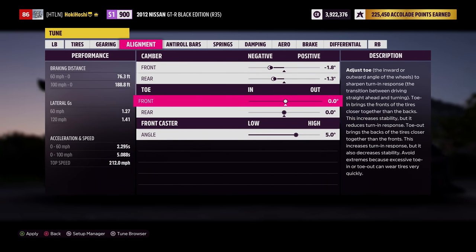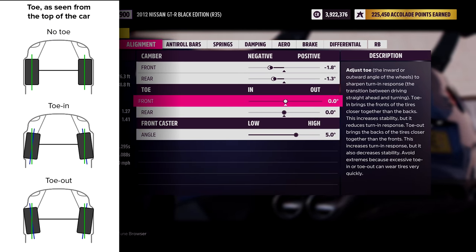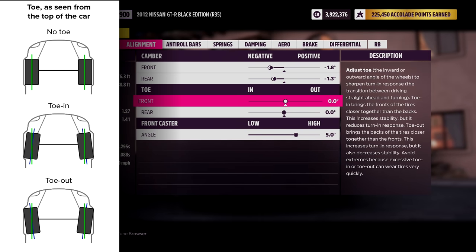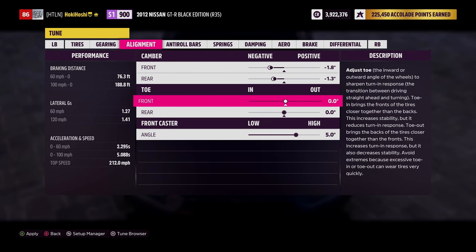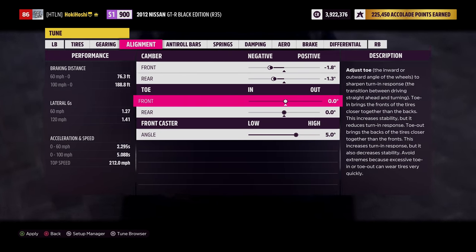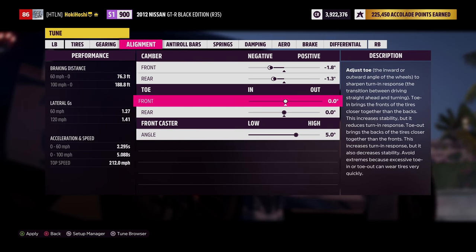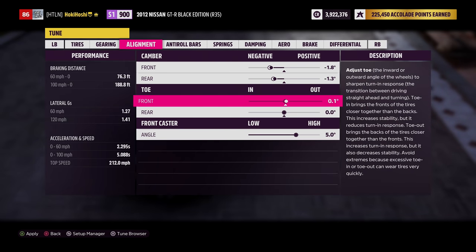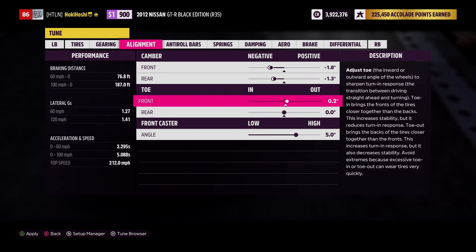Toe adjusts your wheel's horizontal angle. Toe out means the front of your wheels points away from the car; toe in means the opposite. This is a setting to adjust sparingly — small adjustments make a big change. Any toe at all will reduce top speed and increase tire temps, and toe out can make the car feel less stable.